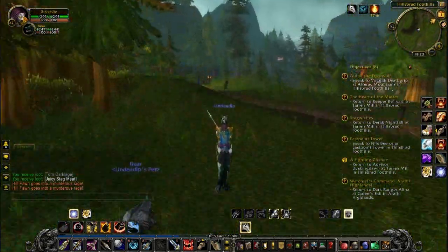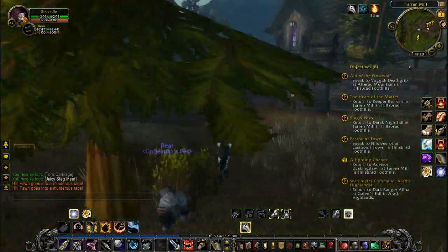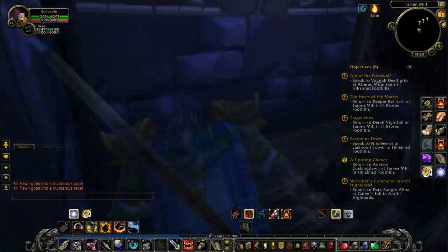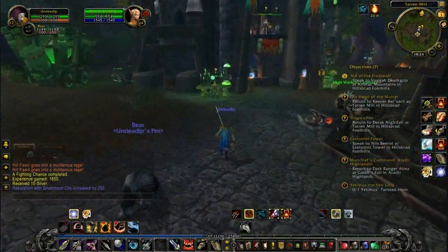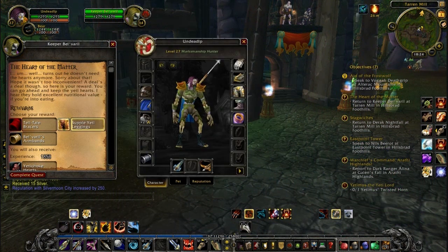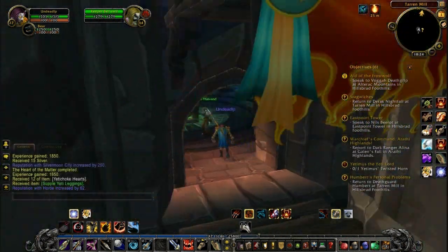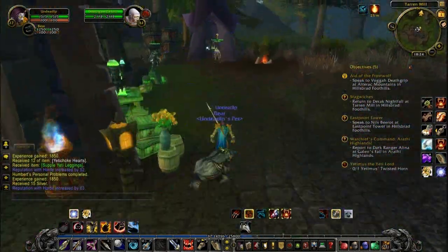Then you just hand in all the quests back at Taran Mill. And that was four minutes — how the hell was that four minutes? Hand in to her, and she apparently wasn't happy. That wasn't the reaction she was hoping for. I was thinking because it went horribly bad, maybe she was like an evil blood elf and this was her horrible plan to take revenge on the hill fawns. But no, she was just completely incompetent.